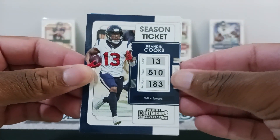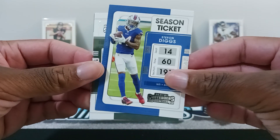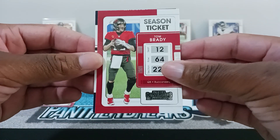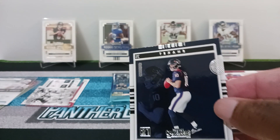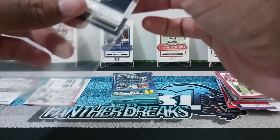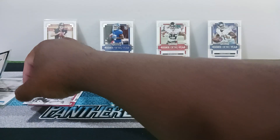We got Brandon Cooks, then Julio Jones, Joey Bosa, Stefon Diggs, Aaron Rodgers for the Packer pile, Tom Brady in the Bucks uniform, then we have a Rookie of the Year — Davis Mills. I'll sleeve that out for the Texans. Like I said, you don't really get rookies that much in Contenders. You get maybe one or two rookies — I got the numbered insert and Rookie of the Year, and that's about it.